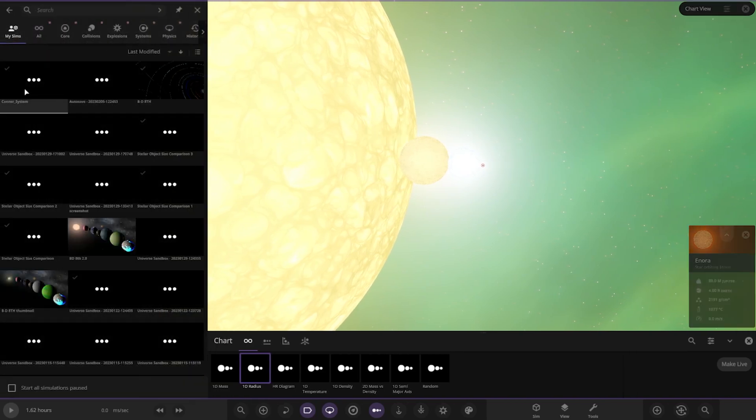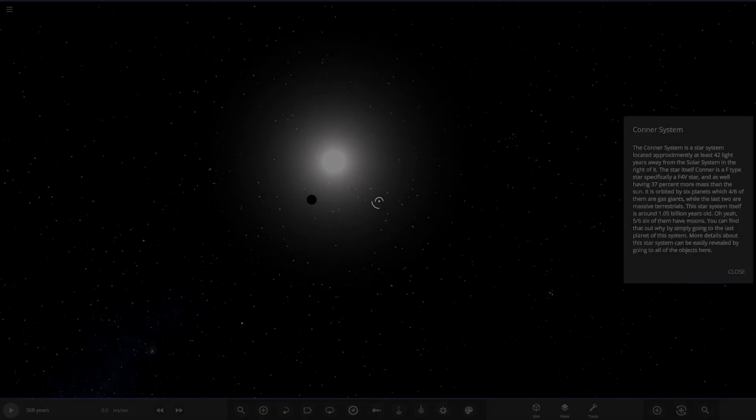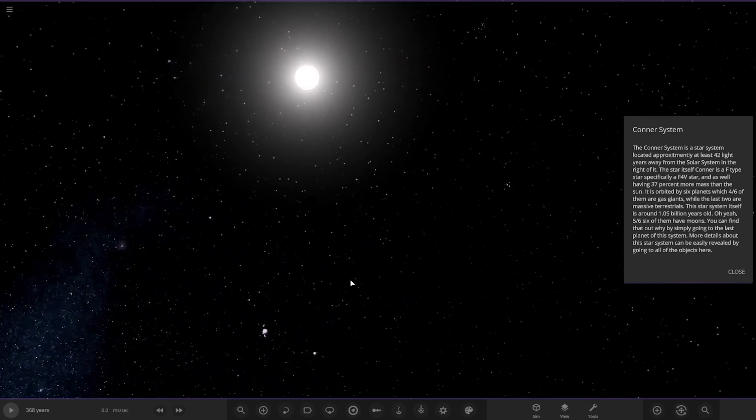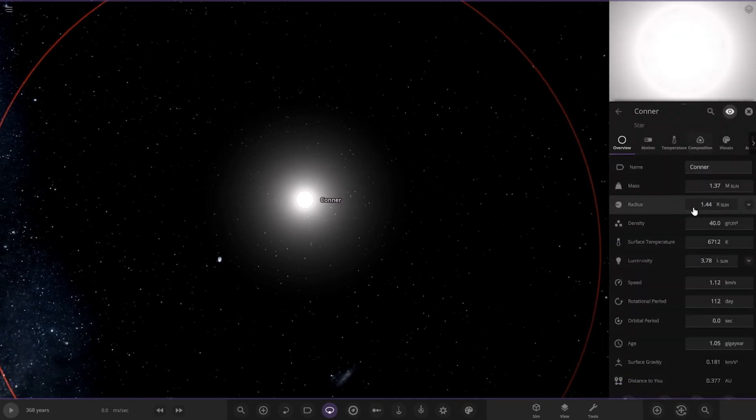So this one is in a simulation. The Connor System. A Connor System is a star system located approximately at least 42 light years away from the solar system. The star itself, Connor, is an F-type star, specifically an F4V star. As well as having 30% more mass than the sun, it is orbited by six planets, five out of six of which are gas giants, while the last two are massive terrestrials. The star system itself is around 1.05 million years old, and five out of six objects have moons as well.